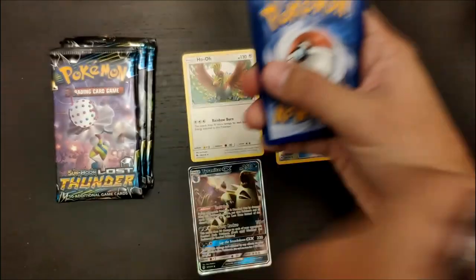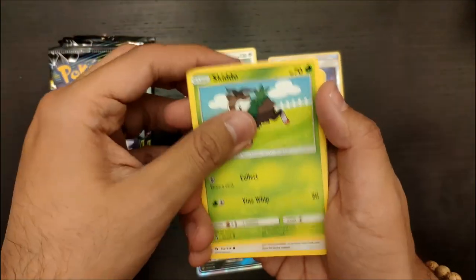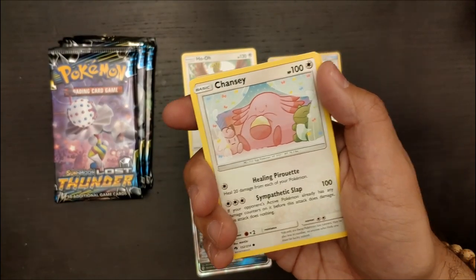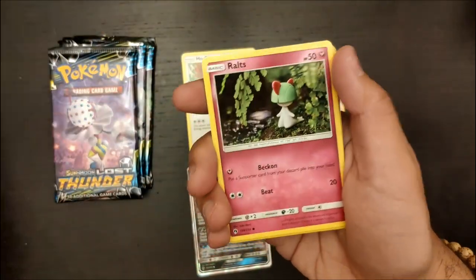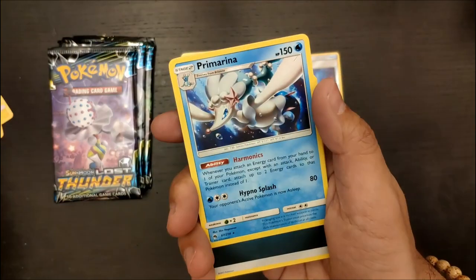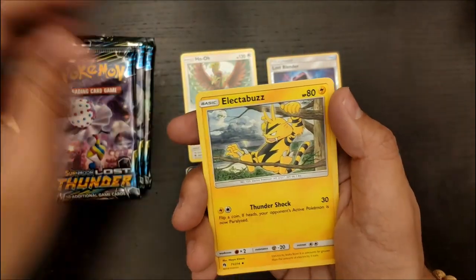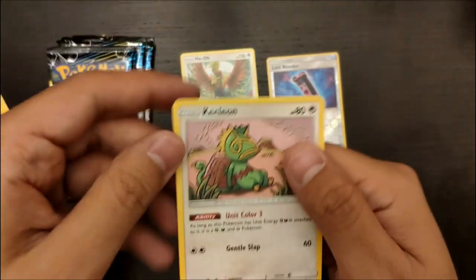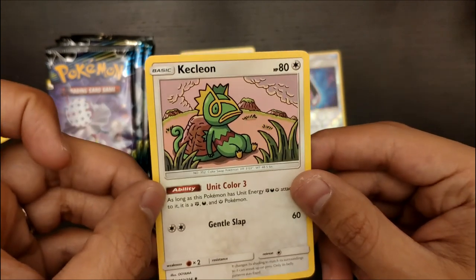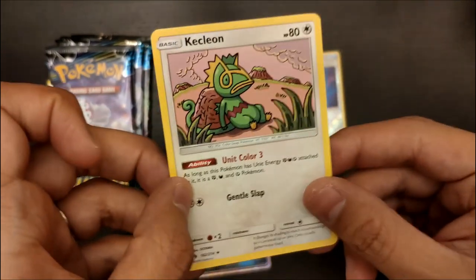Oops, sorry about that. We already saw the green cord, so it will not be something interesting here — let's just wipe through this one. I had a mistake in there, so I am really, really sorry. I ruined this pack for everyone, but our last Kecleon card sat there. He's very sad because I ruined this pack.